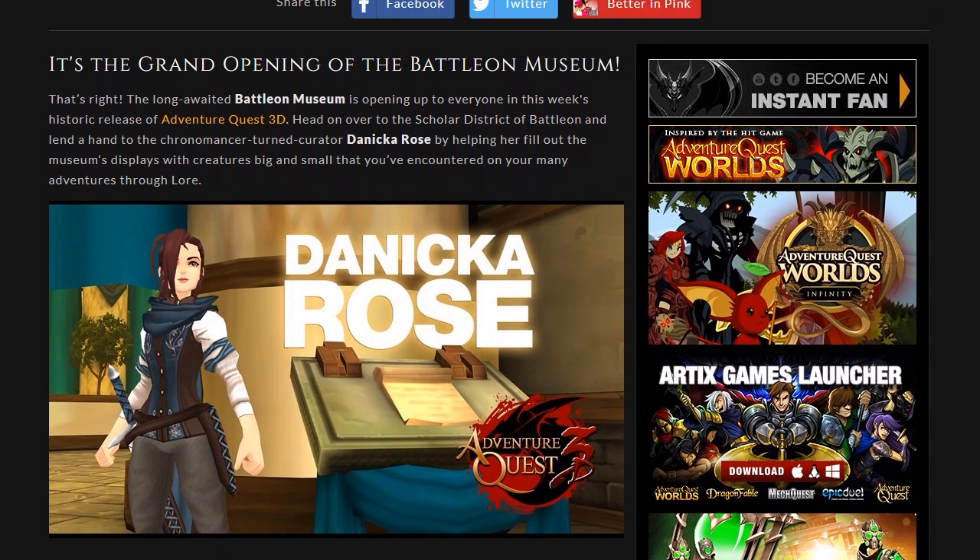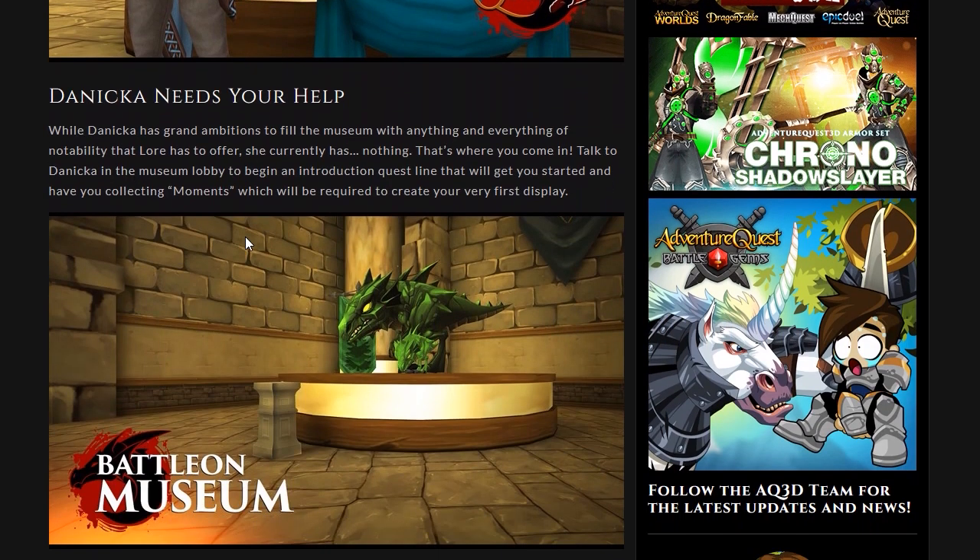I'll do this first and then later when I return home I will try to get the other one out. But let's check this out. It says the grand opening of the Battle On Museum — this is a long-awaited Battle On Museum opening for everybody. I already showed in the previous video how to get to the museum, where you're going to be finding Danica Rose. She says you're going to be filling up the museum's displays with creatures big and small that you've encountered throughout your adventures in Lore. Danica needs your help with the grand ambitions to fill the museum with anything and everything notable — she currently has nothing, and that's where you come in. Talk to her to begin a quest line that will get you started in collecting moments.